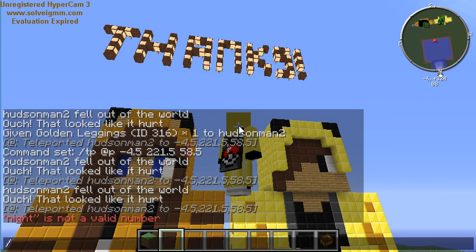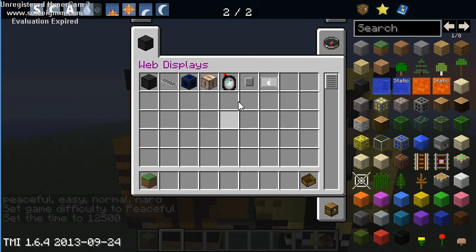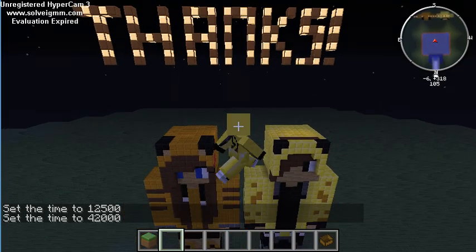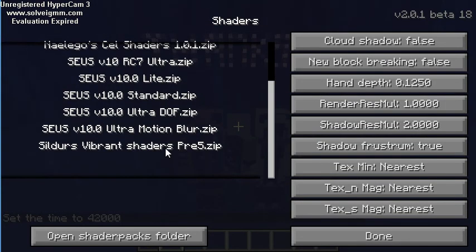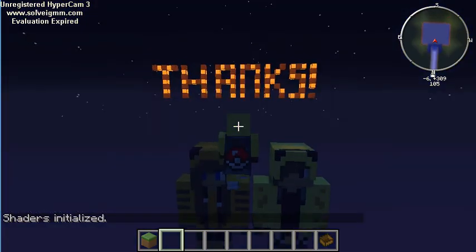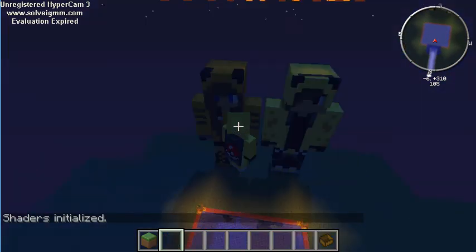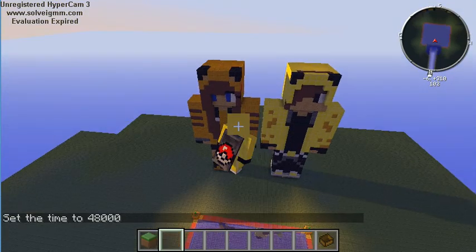Let's see. There we go. There we go — in the sky you can see it says thanks. But I'm going to show you what I think makes it look so much better. As you can see, it's shaders. This makes it look so much nicer. I really like shaders, because of the lighting. Let's turn it back to day where it's going to be really bright. Oh, that's not day. There — that's a little bit better.